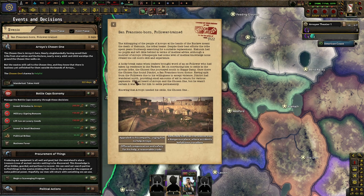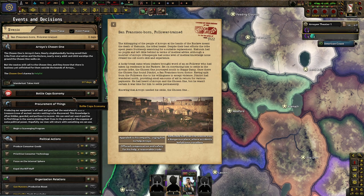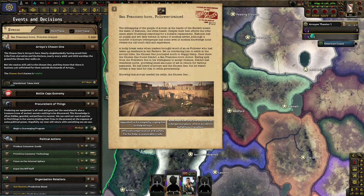Despite the best effort, the tribe spent years fruitlessly searching for a suitable replacement. Hakunin had no pupils and left little behind in terms of medical advice. Although a number of Arroyo tribespeople had some level of medical knowledge, none rivaled the old healer's skill and expertise. A lucky break came through when traders brought word of an ex-follower who had taken up residence in the Packers. Starting to convince him to settle in the royal tribe, the Chosen One journeyed to Happy Camp. Once there, the Chosen One found Dimitri, a San Francisco-born doctor. Having split from the Followers due to his willingness to accept violence, Dimitri had wandered north providing small amounts of aid in return for various payments.